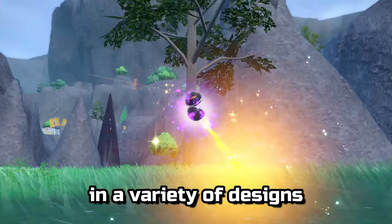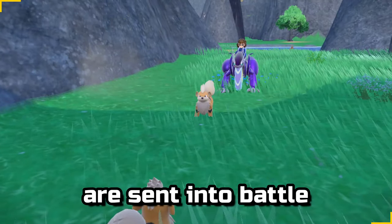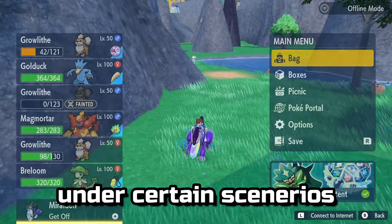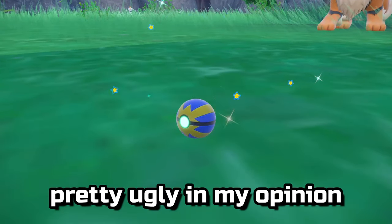Pokeballs come in a variety of designs with different animations when your mons are sent into battle. Most of them even have modifiers to make captures easier under certain scenarios, like quickballs which work great on turn one but are pretty ugly in my opinion.